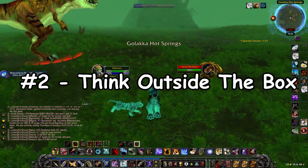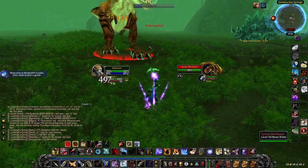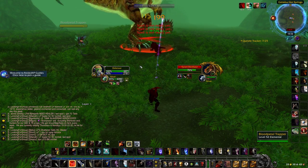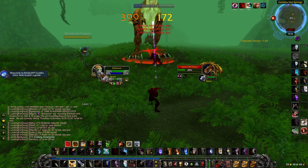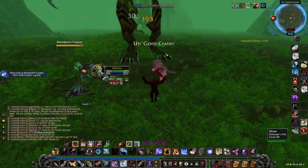Strategy number 2: think outside the box. The best investments are investments that other people don't tell you about, because the simple truth is that the more people know about an investment, the less valuable it becomes — at that point everyone can do it. This is probably the best investment strategy if you have the knowledge for it, and it's a high-risk, high-reward investment strategy.